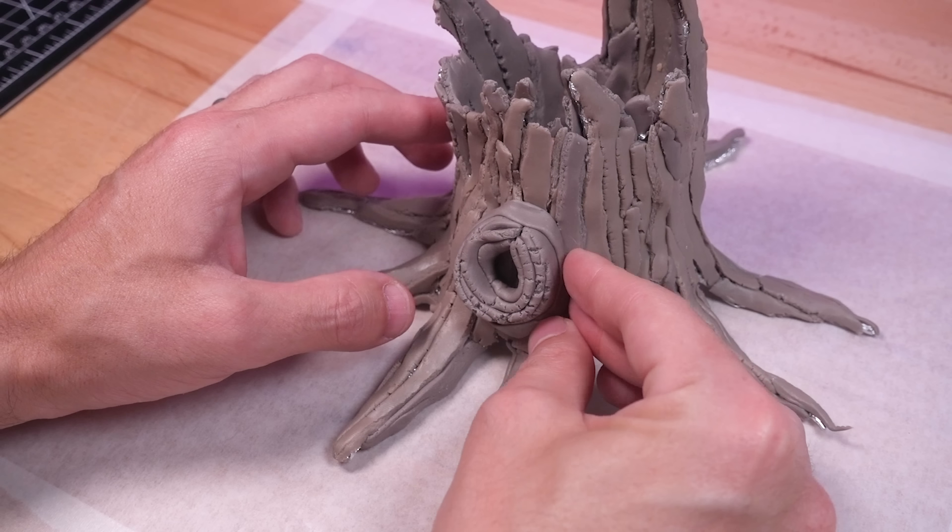Next, tiny bark chips were stuck on to give an aged appearance. After a quick bake in the oven, I airbrushed everything with a primer coat of black. I did this now because it was a lot easier painting the inside of the stump before it was attached to the base.